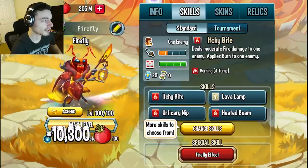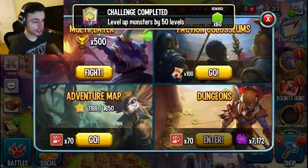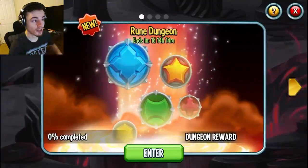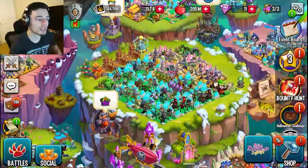Those are all the ways you can do on your actual island. The next way is through the dungeon — go into Dungeons, then Resource Dungeons, and there will be a maze coins dungeon. You can get 1,500 maze coins just from completing it, so make sure to do that dungeon as soon as possible because it will end sometime during the event.